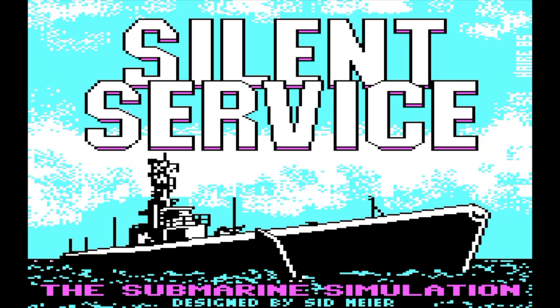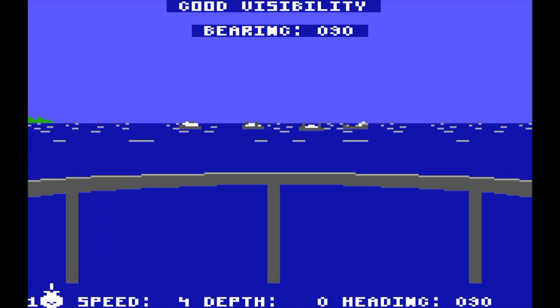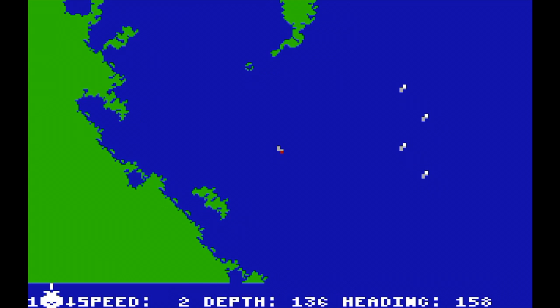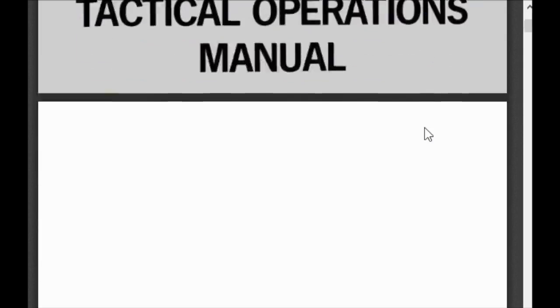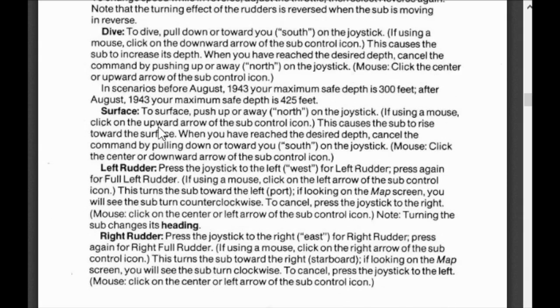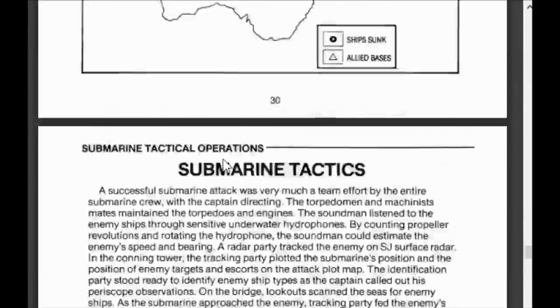One of the first games to use the EGA Enhanced Graphics Adapter was Silent Service, another simulation game that year. This game is a submarine simulation and it is very, very accurate for its time. The graphics were really good and I certainly enjoyed playing this, although the keys are an absolute nightmare. You'll see what I mean — here's a copy of the manual. You have to pretty much have the manual for this in order to play it — all those keys, you just can't get anywhere without it.